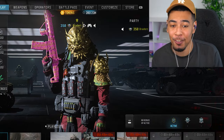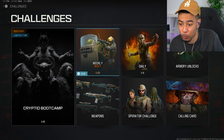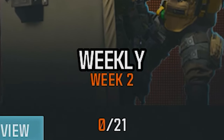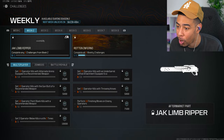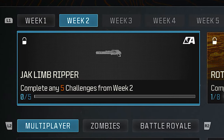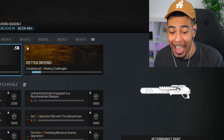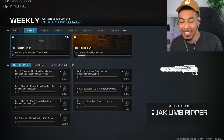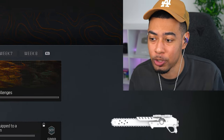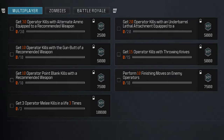We now have the new weekly challenges. Going over to challenges, we can see Week 2 is finally here. We have the Jack Limb Ripper — in other words, the chainsaw aftermarket parts attachment. I've seen this leaked so much but haven't seen any gameplay. It was the one I was most excited about, so let's unlock it.